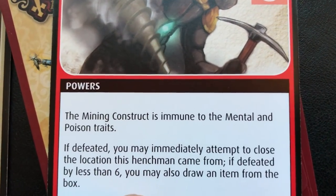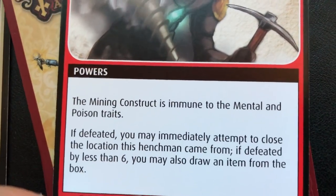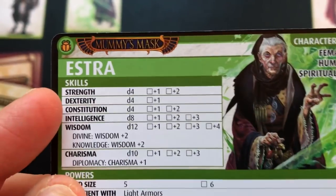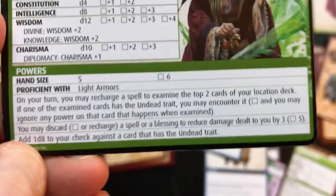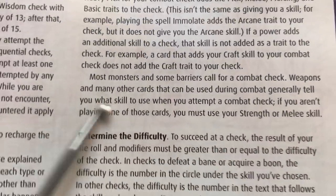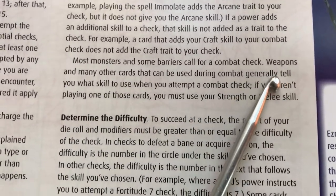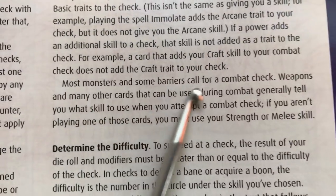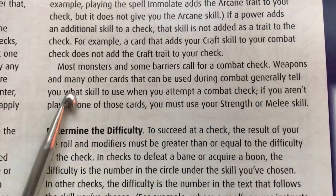It is a construct. I didn't really want to encounter this right away, but it is what it is. We have to defeat this in combat by rolling a 10 or more. It's immune to the mental and poison traits. If defeated, you may immediately attempt to close this location. If defeated by less than six, you may also draw an item from the box. I need to check the rules — this combat check of 10 is going to be referring to her strength attribute.